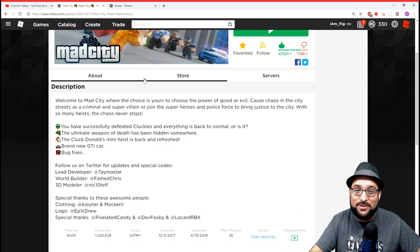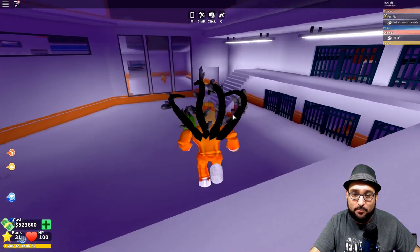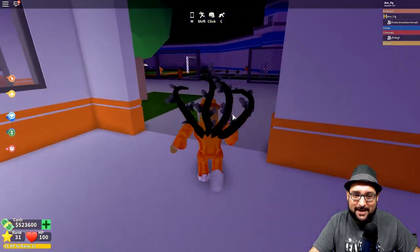I joined a private server so I don't get killed or arrested while showing you guys how to do this. What you want to do is start out as a prisoner and then break out. I have someone here who's going to help me fly around and get us out of here.